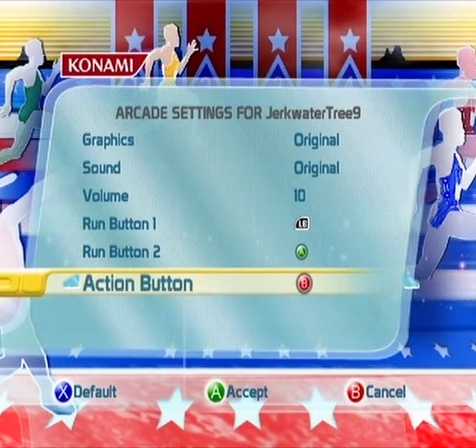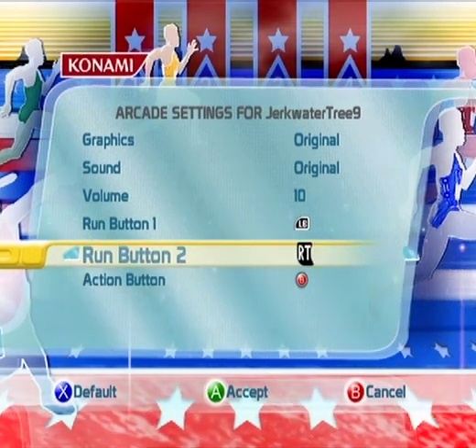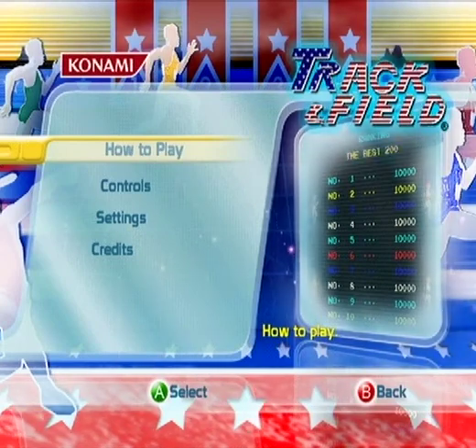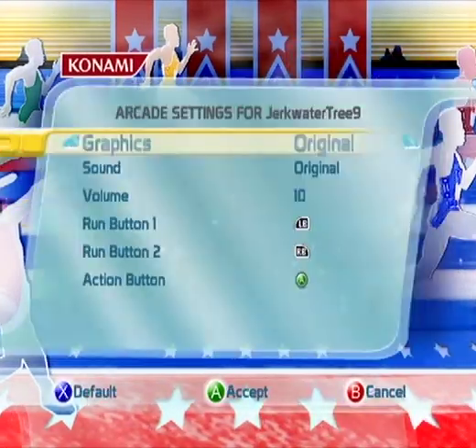Action button could be A. Let's see B. Yeah, let's try that. So the bumpers and the A button — remapping keys might work.